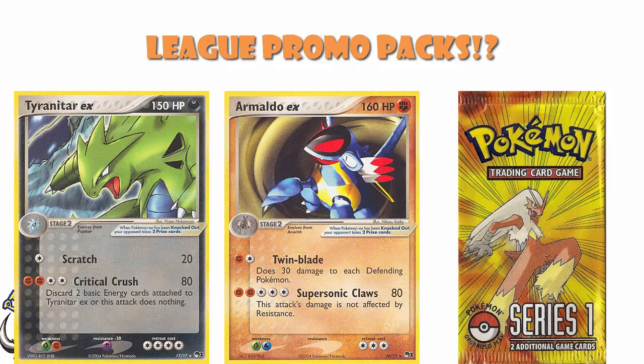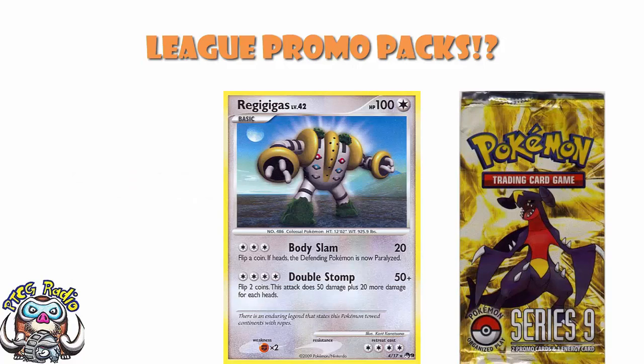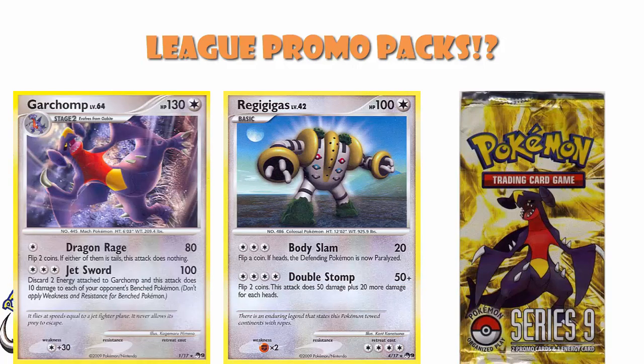The rest of them tended to be around for somewhere in the region of six months. And they kept going until we got to Pop 9, which was given out between March 2009 and September 2009. By that point, unfortunately, EXs were gone — there was none of that. But there was still a Regigigas that you could get that was exclusive, and a Garchomp that you could get that was exclusive. These were exclusive cards. There were a bunch of reprints in these packs, let's be clear, but there were brand new exclusive cards that could not be gotten anywhere else. And some of them were pretty cool.